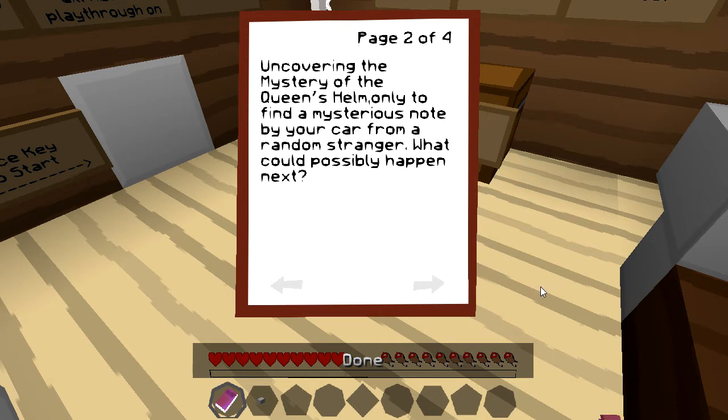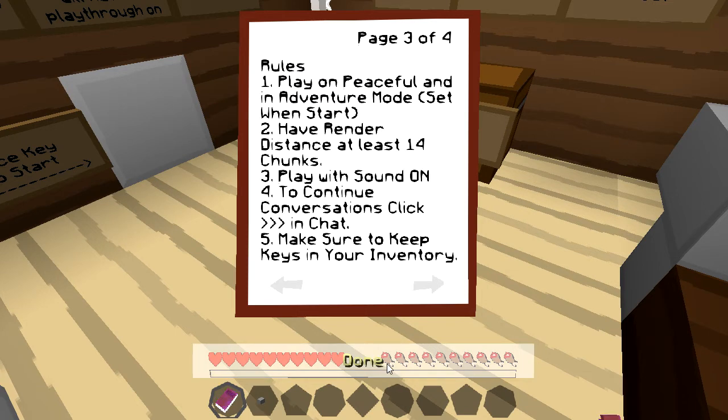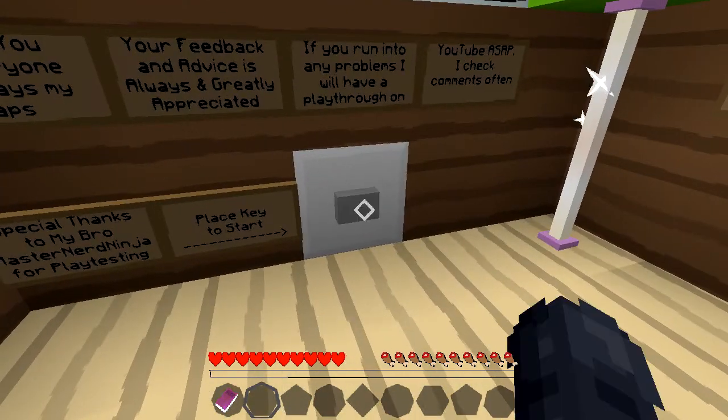Only to find a mysterious note by your car from a random stranger — what could possibly happen next? That's the little recap. The rest of the book is pretty much just rules and information, which I've already made sure is good to go. Let's go ahead and get this started.